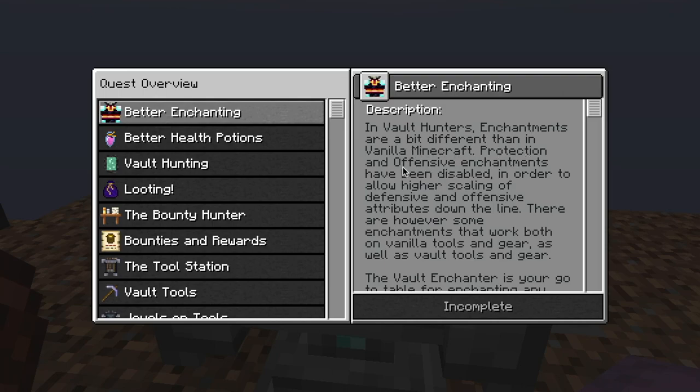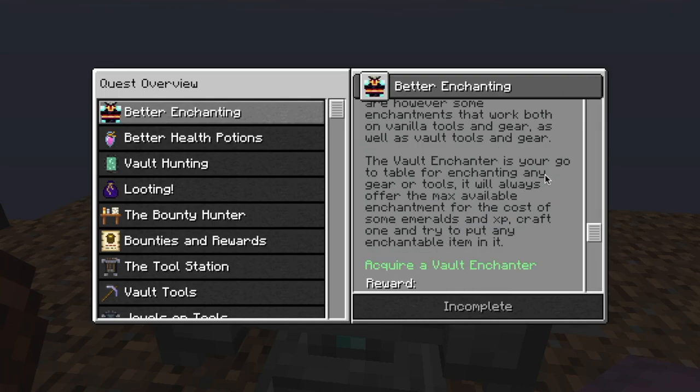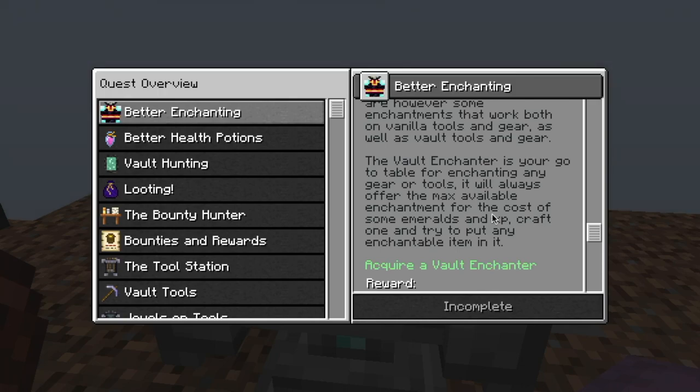In Vault Hunters, enchantments are a bit different than in vanilla Minecraft. Protection and offensive enchantments have been disabled in order to allow higher scaling of defensive and offensive attributes down the line. There are, however, some enchantments that work both on vanilla tools and gear as well as Vault tools and gear. The Vault Enchanter is your go-to table for enchanting any gear or tools. It will always offer the max available enchantment for the cost of some emeralds and XP. Craft one and try to put any enchantable item in it.